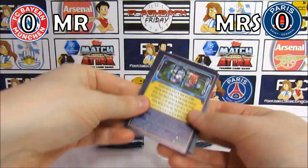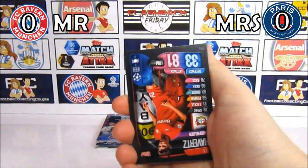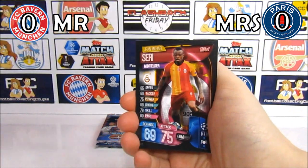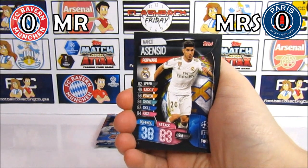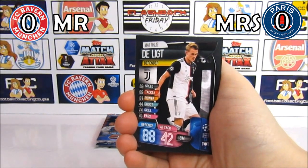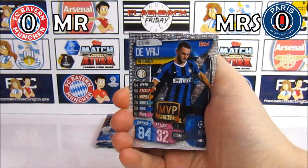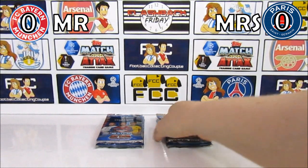It's 0-0 at the moment. In my first pack we have a Vertonghen, Havertz — possibly going to Chelsea, we've already got Werner — Seri, Asensio, Delict, and a Diverese, the Europa League finalist. Still no points.